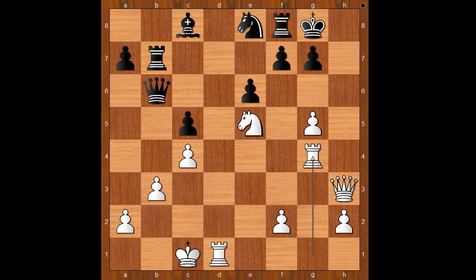Black pieces resigned. For entertainment purposes I will show you just one line: queen to a5, rook to h4, queen takes on a2, rook to h8 — check. Mate.